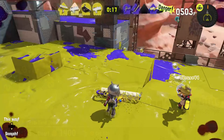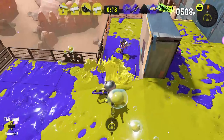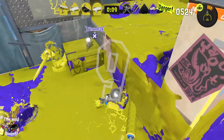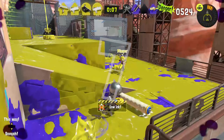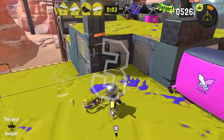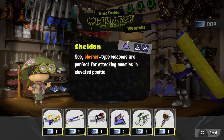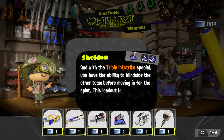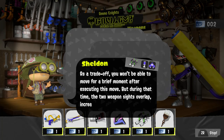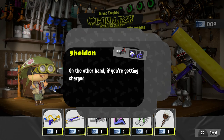Turf War is still the core mode — a tried and true ink-the-most-territory setup that's easy to understand. There are 12 maps to play on, 5 of which are new, and you still need to rank up through multiplayer to access new weapons and unlock more modes outside of the story. At this point there's something for every playstyle, as the team has curated a wide variety of weapons, sub weapons, and super abilities. With all the combos possible now, it's common to jump into a match and see everyone using something different, even if it's a variant of existing weapons with a slightly different twist or new subs or supers.